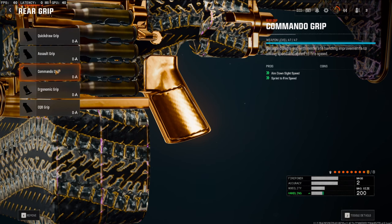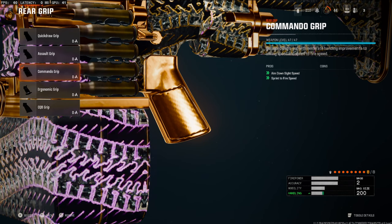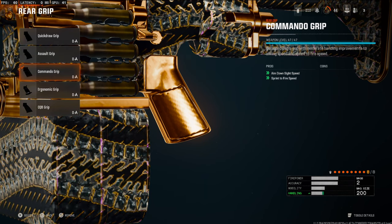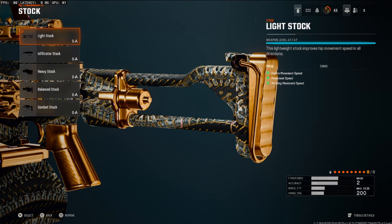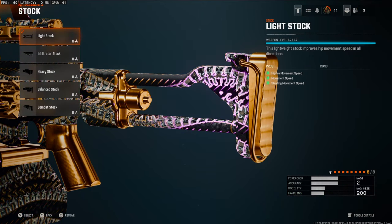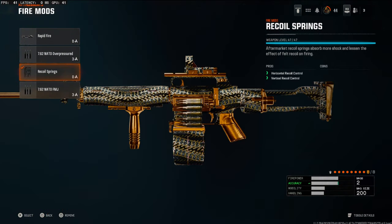Over on the rear grip, we're going to be using the commando grip. Without this grip we'd be struggling with aim down sight speed — it boosts your ADS speed and sprint-to-fire speed. Over on the stock, we're going to be using the lightweight stock, which helps with hip fire, movement speed, and strafing movement speed.